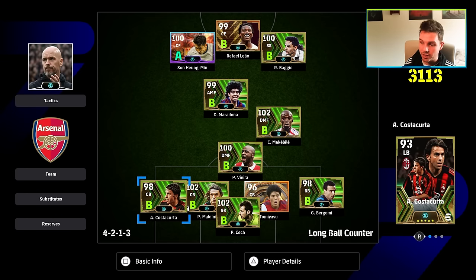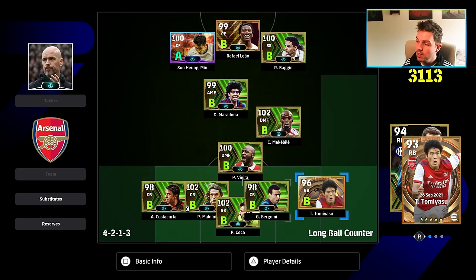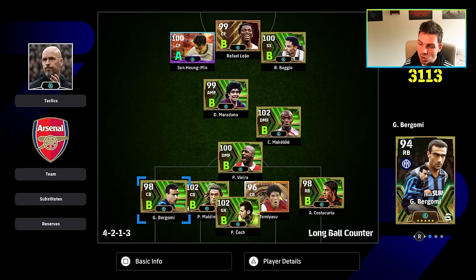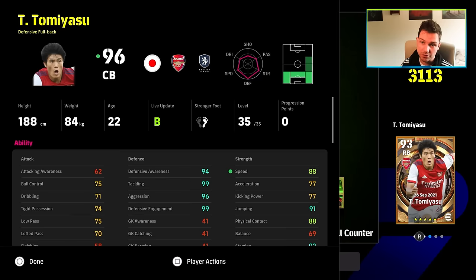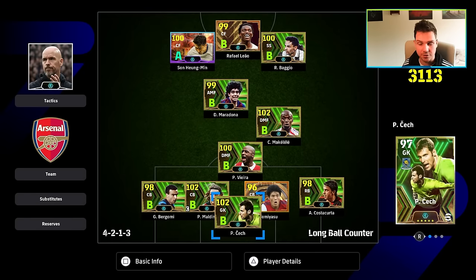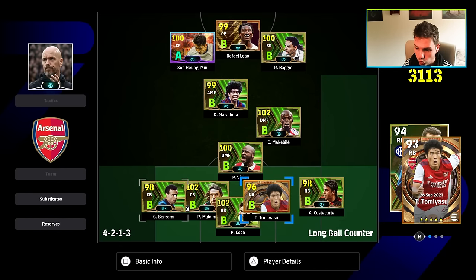Essentially what you're doing with this formation is packing your back four with four center backs. Bergomi can play CB, Tommy Asu can go out right midfield, Costacurta can play right mid or right back — all of these are very interchangeable. When you're playing a three at the back with one full back you've got a destroyer, a defensive full back, a defensive full back, and another defensive full back. Defensive full backs have been buffed — Araujo, Tommy Asu, Bergomi, Costacurta are now probably top tier central backs.